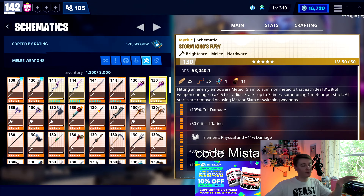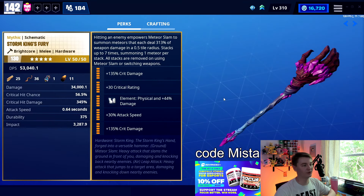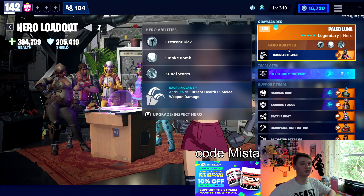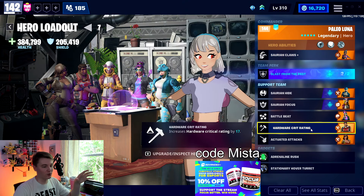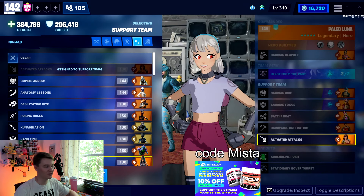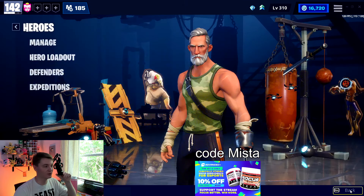Now that we've got our perks set up, let's talk a bit more about how to actually use the Storm King's Fury. If you're running it in the Mythic Storm King fight, I'll link my video down below — that gets more into loadouts and specific technique. Obviously you're going to want the perks I recommended early on: Brightcore, these perks will get you started. I personally don't run this weapon that much as a regular build, but if you are using it — I recommend Paleo Luna as one of the better heroes in the lead.